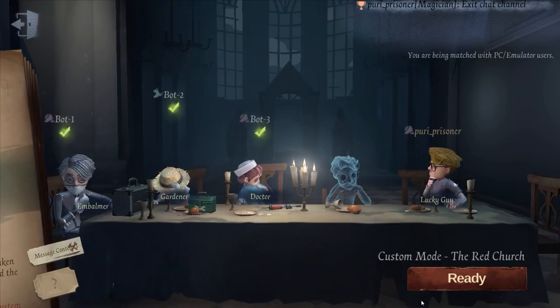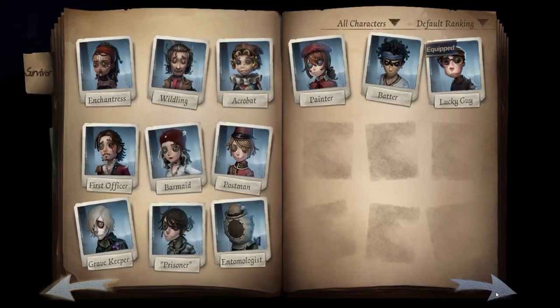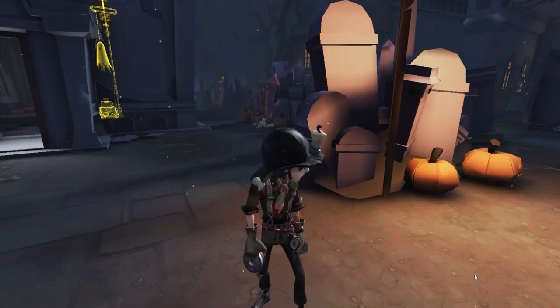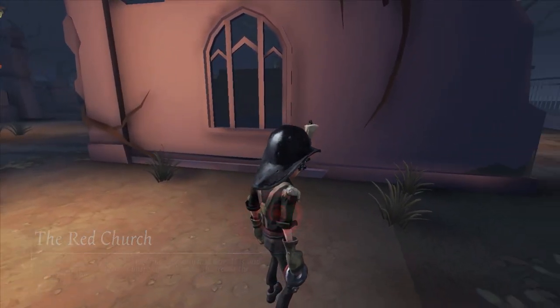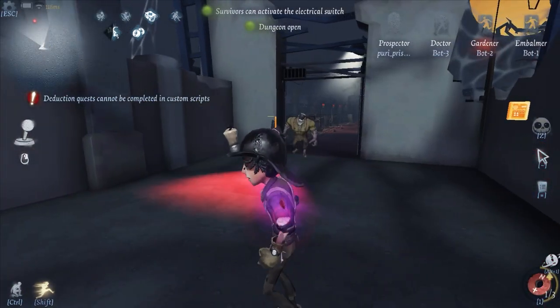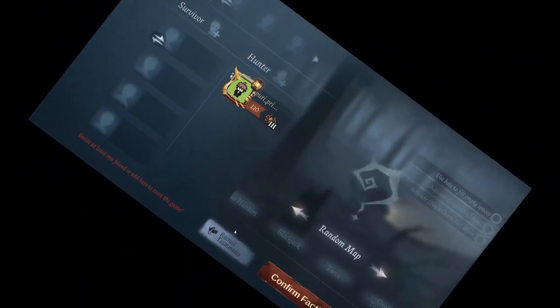Tip 1: Pick a survivor you're not good at. Identity V is not just a game, it's a learning experience. So when you queue up for a ranked game, pick a survivor you're not good at. This way, you would quickly learn the ropes of the survivors you wish to master, and your teammates will never flame you for it. You won't ruin the entire ranked experience for everyone, trust me. It's not like there's an entire game mode dedicated for you to learn survivors you're not good at, right?